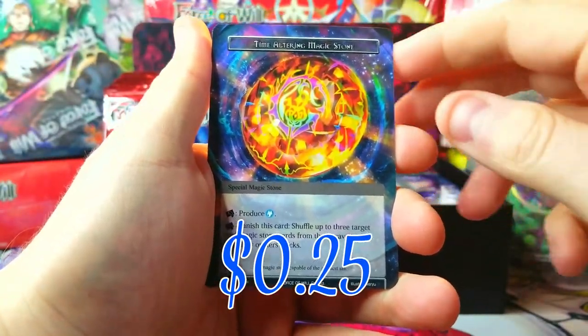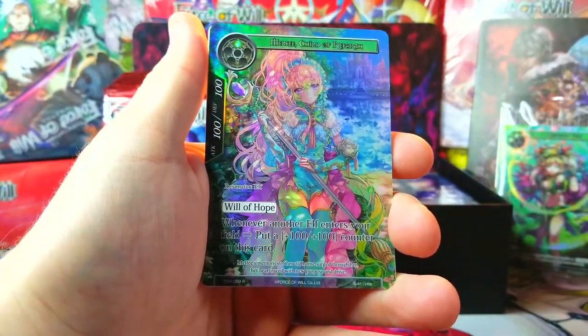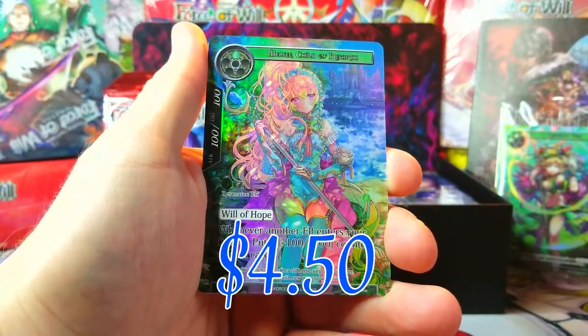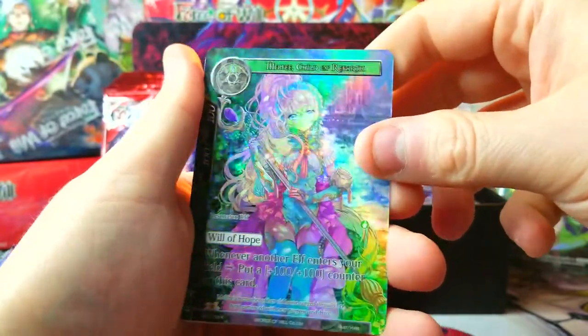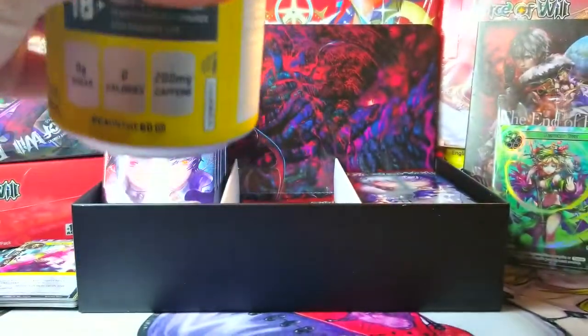Time Altering Magic Stone as a rare as well, pretty cool. And now we're getting into it — Melfi, Child of Refarth, as our full art rare foil! That looks awesome. Love the lighting in this card — it really helps with the foiling. Super cool. I got my energy drink, trying to help my throat — I'm losing my voice.